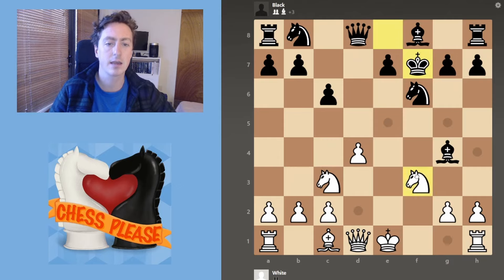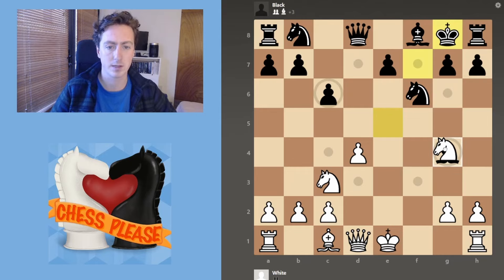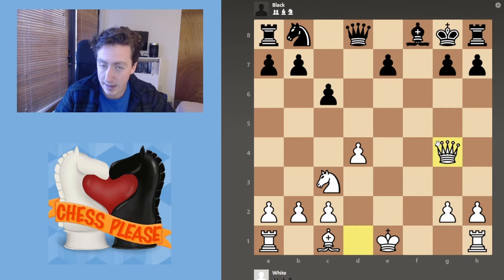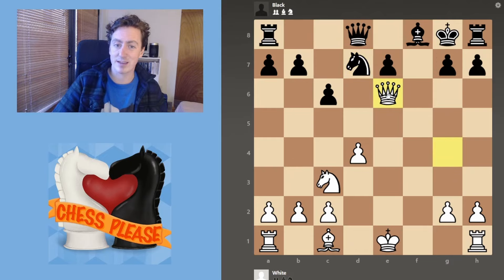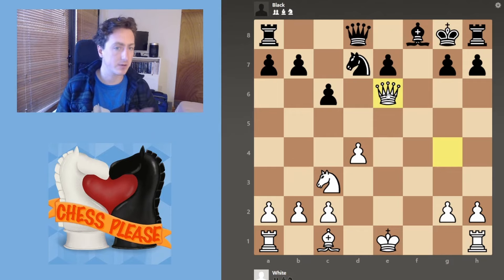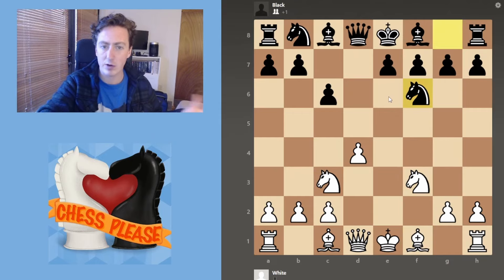The trap happens here: we say check, they take, another check. They can either go here — if they go here, they're in big trouble. We take their bishop, we're up a piece. They take our knight, we take their knight, they can do any number of things. Oftentimes they'll do something like this, and then that's checkmate right there. That happens maybe a quarter of the time I play this opening, even in the 1700s and 1800s. People just don't know this prep, which is a little tricky and trappy, but it happens.